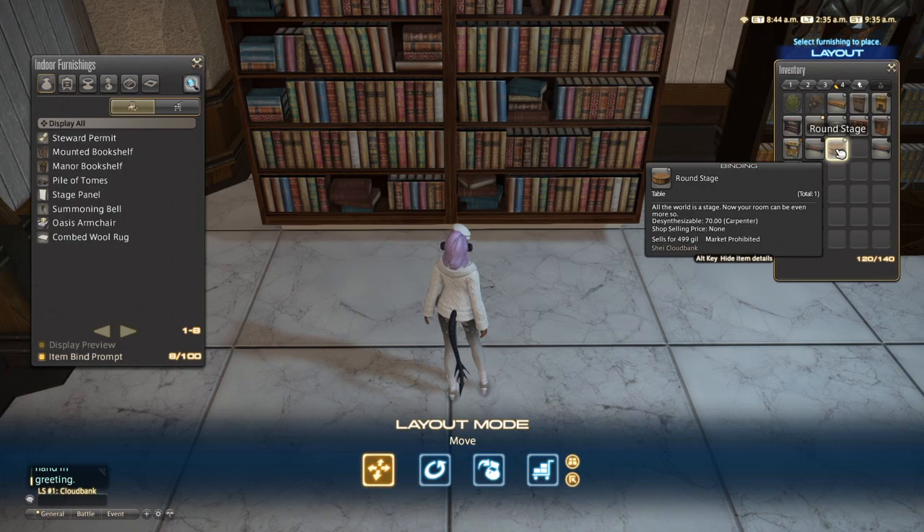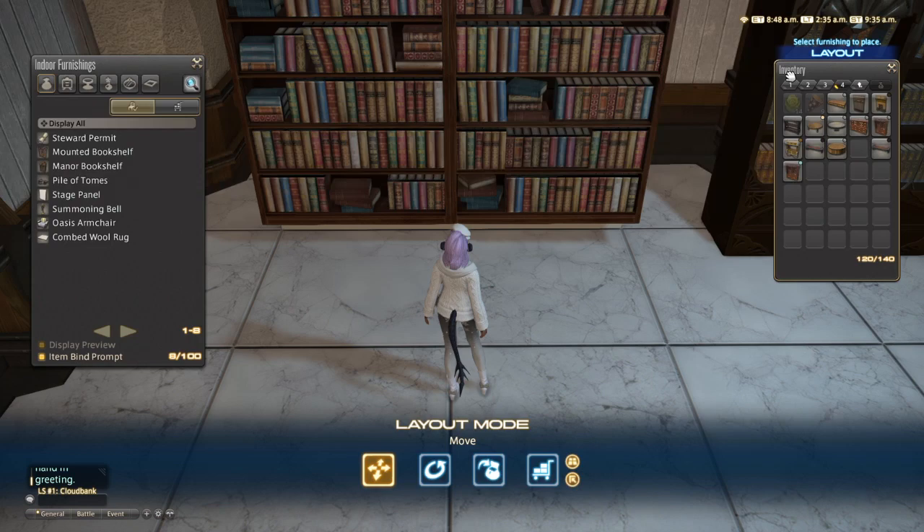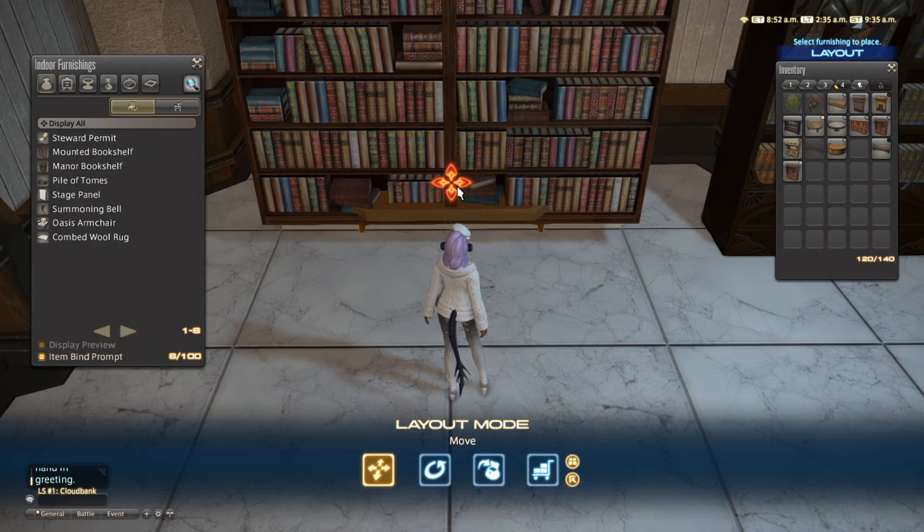Keep in mind, in order to float an object, anything you're trying to float with has to come from your inventory. It cannot be in storage — it must be in inventory. So we're gonna float it again a little bit higher this time, up one notch, then left click escape.